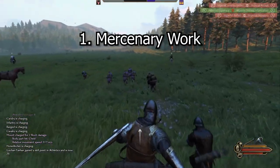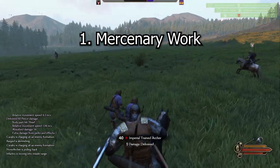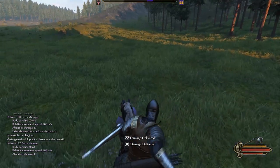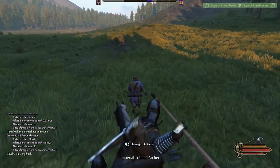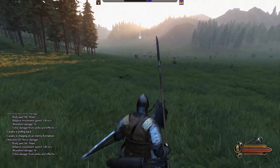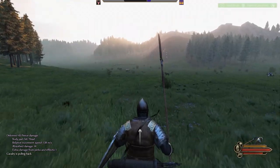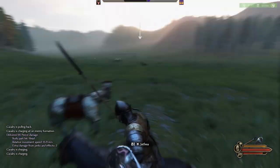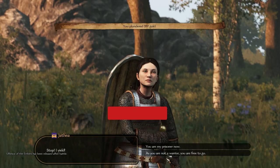Number one is mercenary work. Do you want to become Cloud Strife from Final Fantasy 7 and slaughter your enemies for pure profit? Find looters, bandits, or if you're at war with an enemy faction, go fight enemy factions and enemy caravans. Being at war increases the inflow of coin because you can leverage more enemies on the way to each city. Kill everyone you can win against, take every prisoner, loot every item, and drag your haul back to the nearest town to sell.